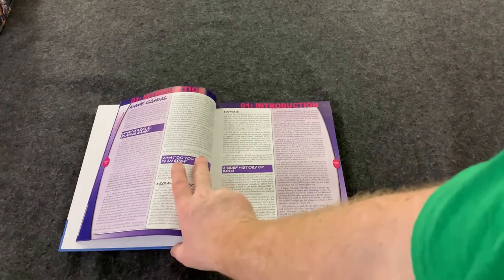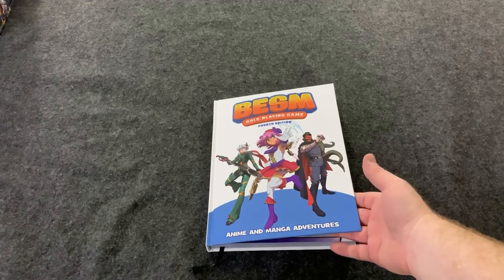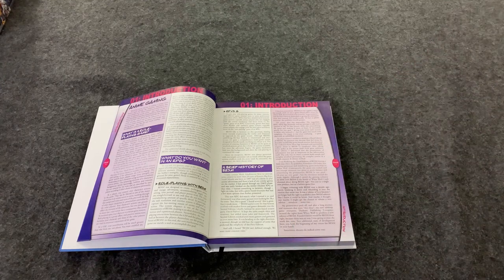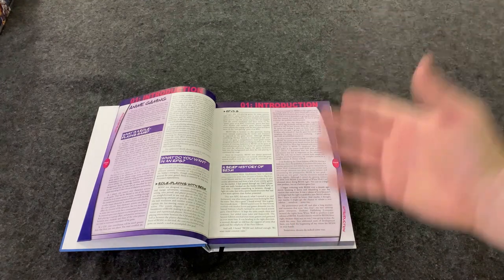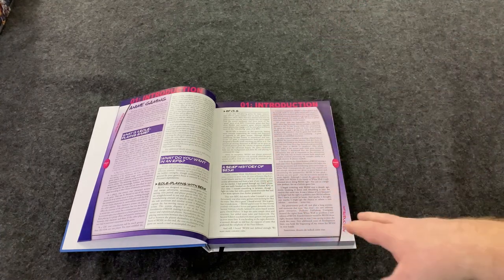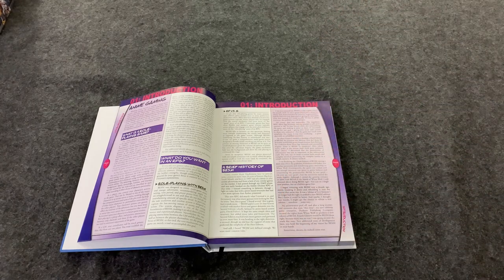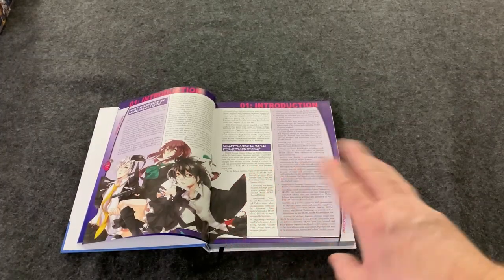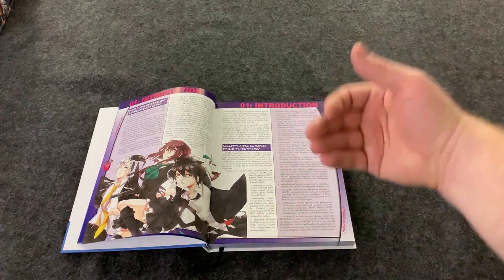Even though Big Eyes, Small Mouth seems like it should be just animes, it is not. This can be pretty much — if you want to have any cartoon world, period, or even create your own world that doesn't need to be cartoon-related, this can work for it. There is a ton of templates in here, a really good point system for creating characters, and a ton of supplemental material to make it anything you want. Like a lot of the RPGs I like, this is narrative-driven.